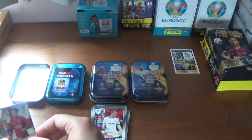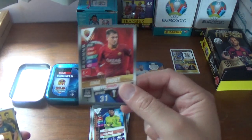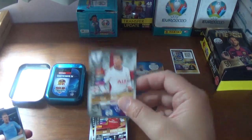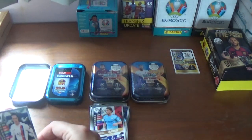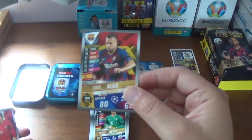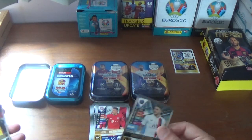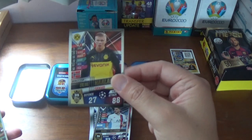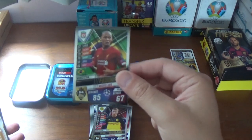Continuing on with Yusuf Poulsen of RB Leipzig, Chris Smalling formerly of Manchester United now of Roma, Andre Onana of Ajax, Cengiz Under of Roma, Mats Hummels of Borussia Dortmund, Dani Ceballos of Arsenal, Dele Alli of Tottenham Hotspur, KDB of Manchester City, Memphis Depay of Olympique Lyonnais, Aymeric Laporte of Manchester City, Edinson Cavani of PSG, Gerard Pique of Barcelona, Manuel Neuer of Bayern Munich, Jordi Alba of Barcelona, and Lucas Hernandez of Bayern Munich. The shiny inserts are Worldstar number 59 Mauro Icardi of PSG, number 39 the fantastic Erling Braut Haaland of Borussia Dortmund, and number 54 Fabinho of Liverpool Worldstar.